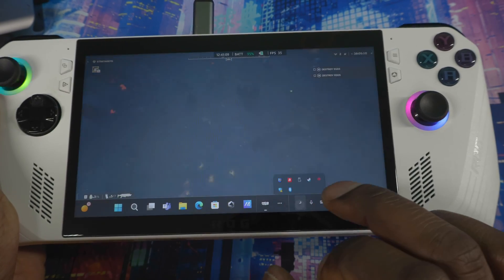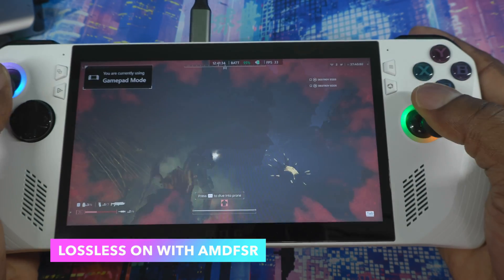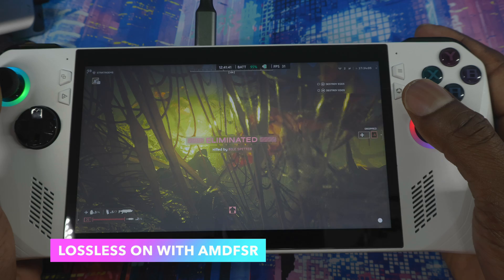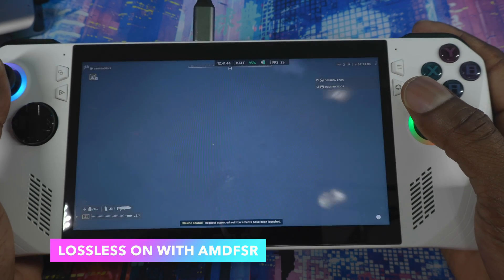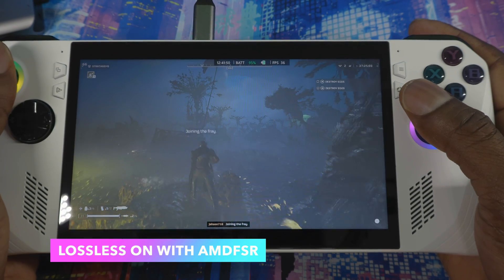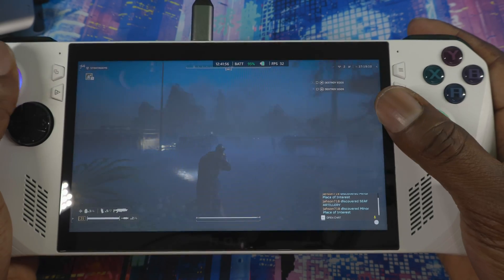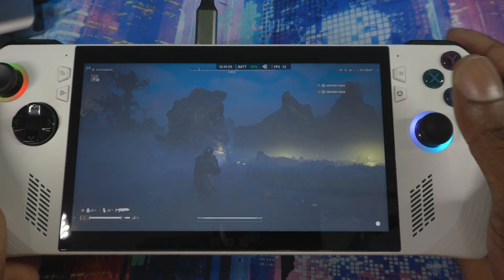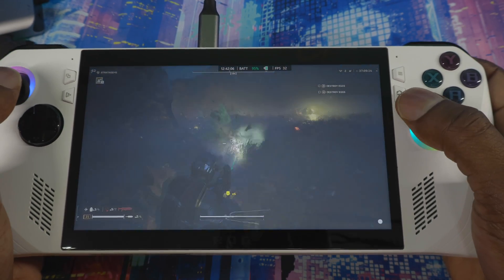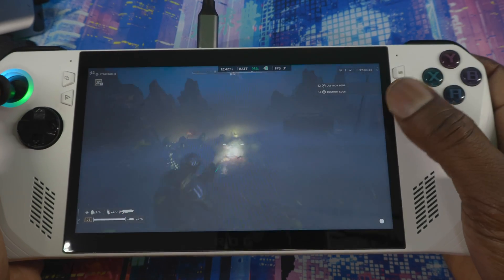Still playable even without frame gen, but you'll see a difference once I turn it on. To turn it on, go into the Lossless Scaling app, turn on scaling, then close out. You'll see the screen go dim for a little bit, and in the top left you can see it saying 64, 62, 72 — that's the actual frame generation you're getting. It's fluctuating between 60 and 70, while what you're actually getting from the device itself is 33. You can feel the difference — it's smoother.